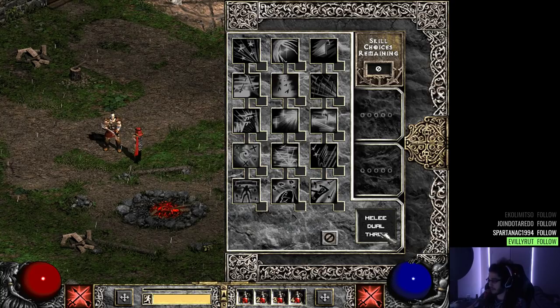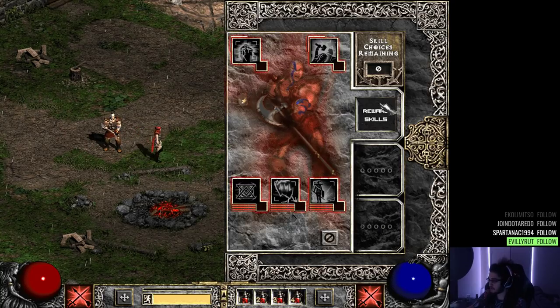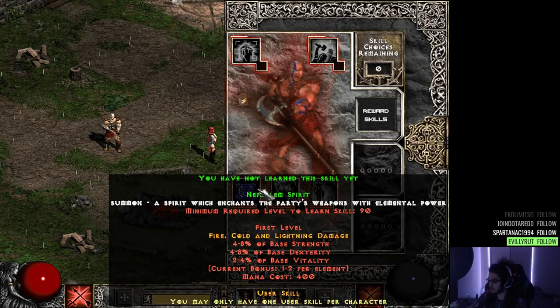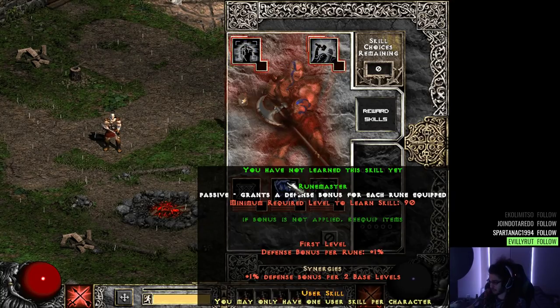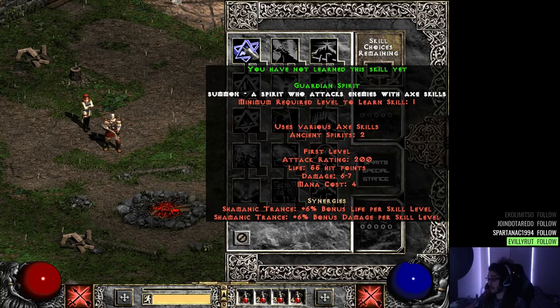We've got melee, dual throw, spirit, special stance, and reward skills — and then these are uber skills. I don't know what those are yet: 'Complete the challenge and reach level 90.' Wow, that's actually pretty cool — there are unlocks based off challenges.